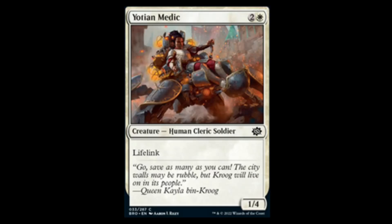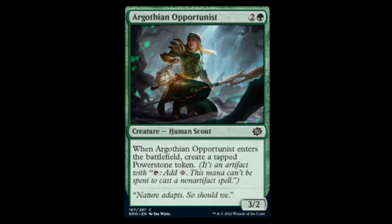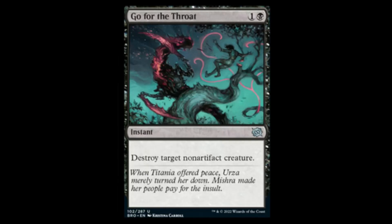Next we have the Yotian Medic — white and two for a 1/4 with lifelink. Nothing special going on there. After that we have the Argothian Opportunist — green and two for a 3/2. When it enters the battlefield, create a tapped powerstone token. This thing is disgusting as a common. We're used to getting 3/2s for three, maybe even 4/2s — but this one has guaranteed ramp. I'm talking like a 3/2 and an extra land's worth of mana — this is going to be disgustingly good in Standard and just absurd in limited.